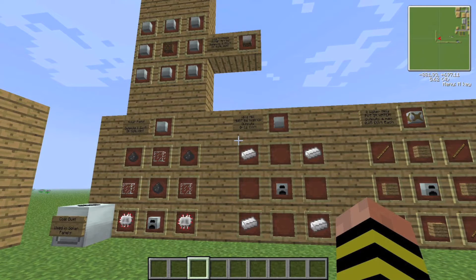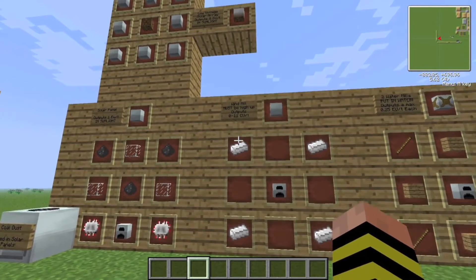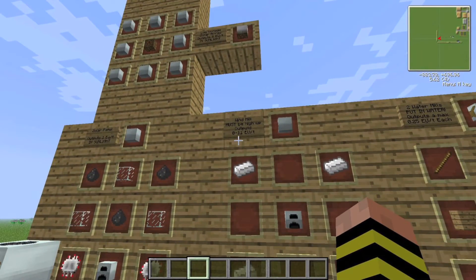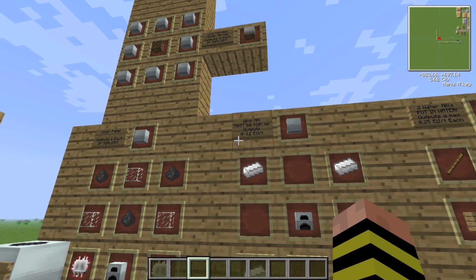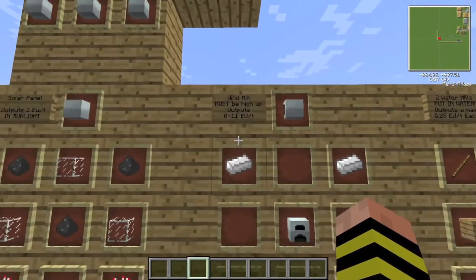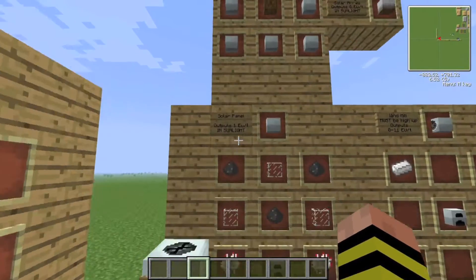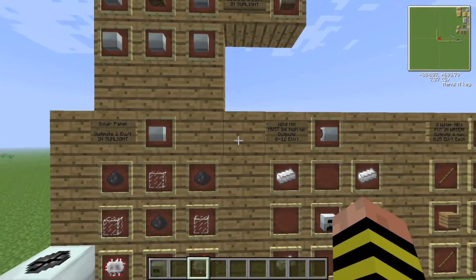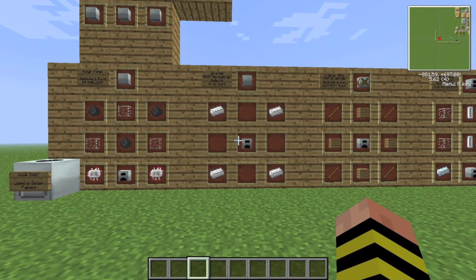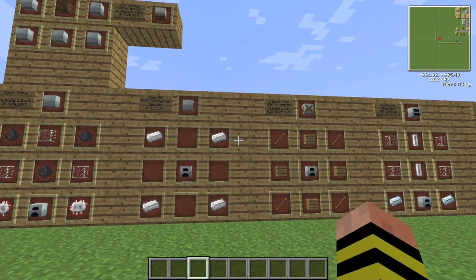Then we get to windmills. Windmills are so unreliable and so ridiculously complicated that I hate them. Easy to make — normal iron plus a generator in the center — and they can produce 0 to 11 EU per tick depending on the weather and height. If you put these above block 100 with no obstructions around them, they'll produce quite a lot, but their EU production varies so much that they're incredibly unreliable. Without a large number of them, you cannot produce enough EU to do anything reliably.